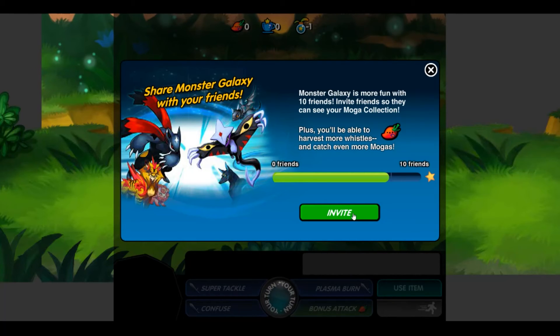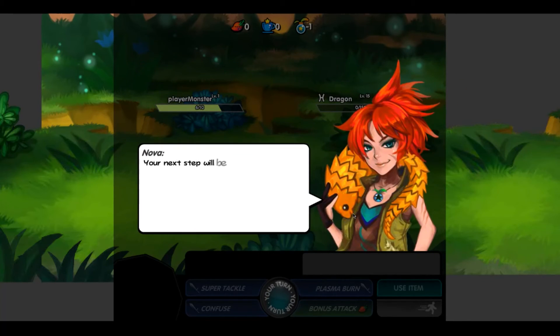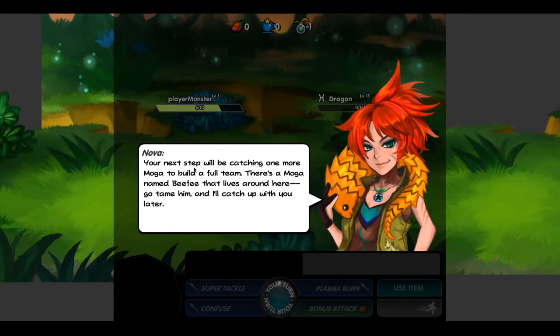Thank you. Thank you. In advance. It's not complicated. Anyway, I'll click invite because you need to progress it. Your next step will be catching one more Mogha to build a full team — a team of three at the time. And since the tutorial is done, I would have picked my starter Mogha, which back then was Yoaki — I think is how you pronounce it, I probably butchered that.